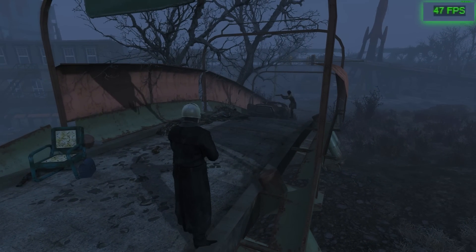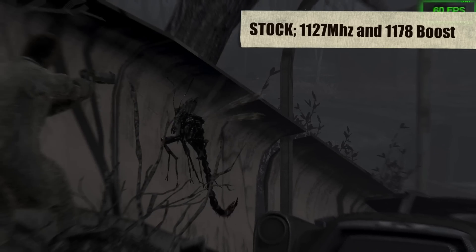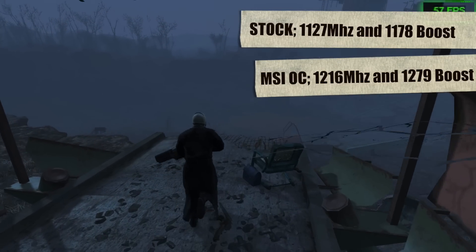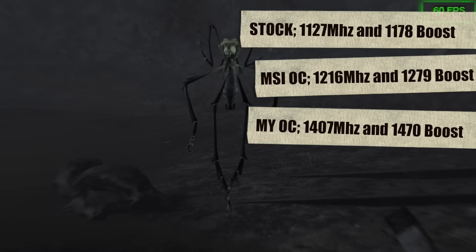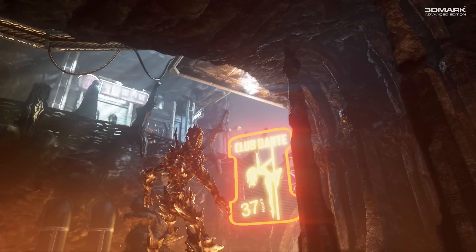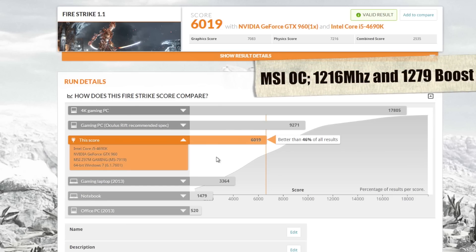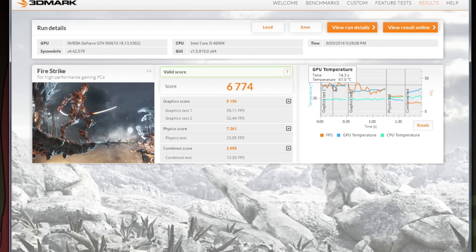Let's look at overclocking. A stock GTX 960 ticks in at 1127MHz and 1178MHz boost. Out of the box, the MSI Gaming 2G OC edition comes with a 1216MHz clock boosting to 1279MHz. I found a nice rock-solid overclock for this particular card at 1407MHz and 1470MHz boost, kicking the memory up another 500 notches to 7510MHz, all without touching core voltage at all and without making the card any louder. The card remained quiet as ever as it went from a Firestrike score of 6019 under its factory overclock to slamming home with 6774 under my fiddling — quite a nice free performance spike. Even here, temperatures never went past 67 degrees, still well in the arena of safe, and it bears repeating — this was all while the card was virtually silent.